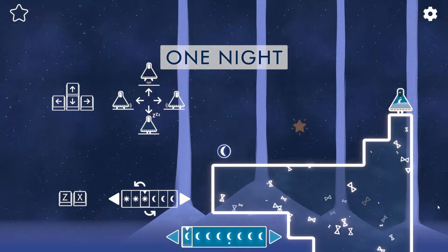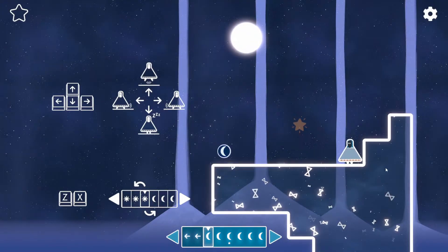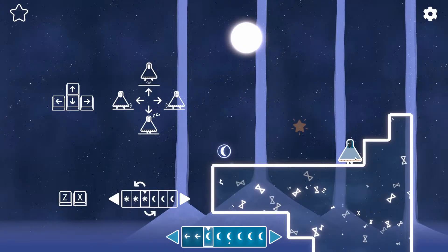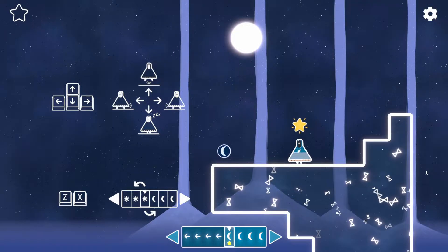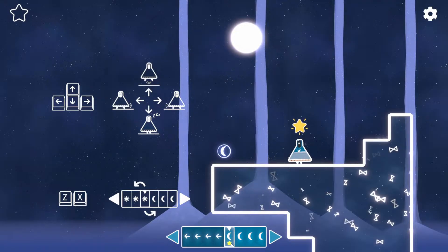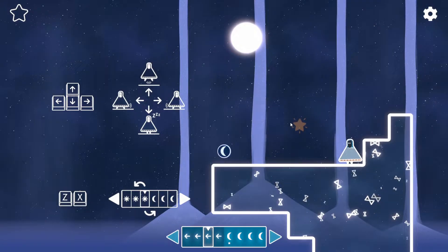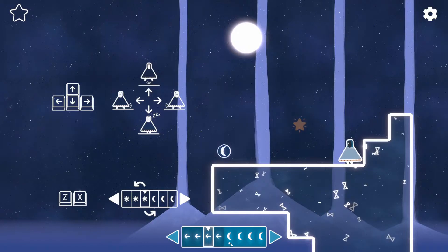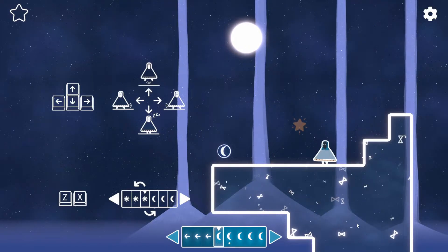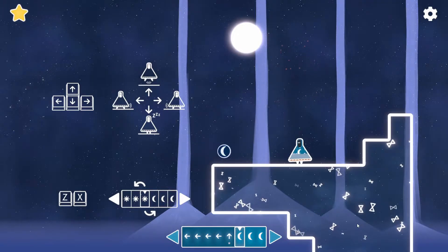So it's shown us the sun character. Here we have the moon character. I really like this touch that you can see the fluid inside of them draining out as they get closer to being out of allowed moves. You can see on the timeline, if we step back here, the star is not grabbable right now. The star is only grabbable on segments of the timeline that have the little star icon. Fortunately, it's pretty trivial for us to get there at the appointed moment.